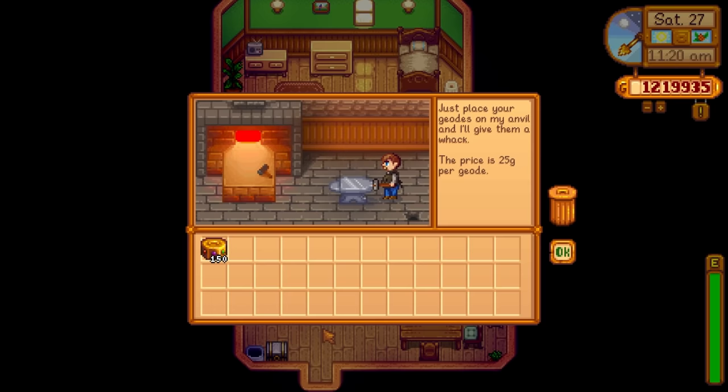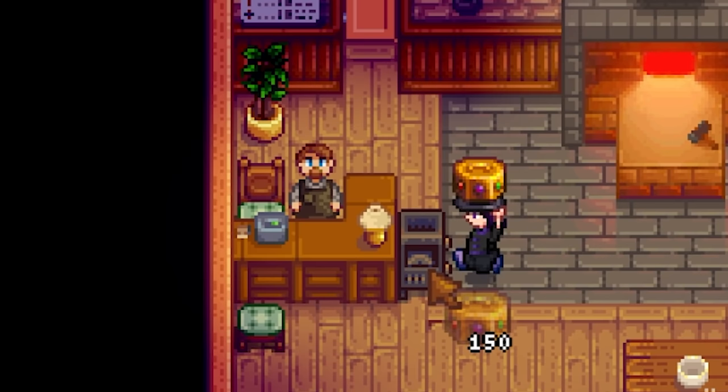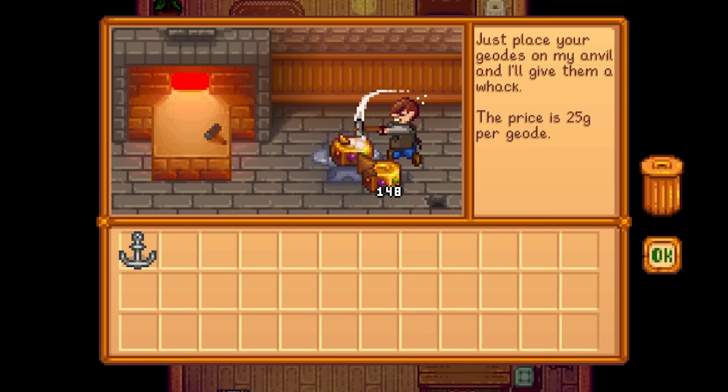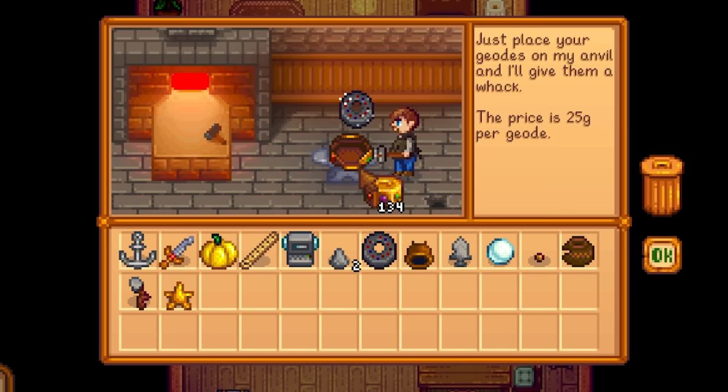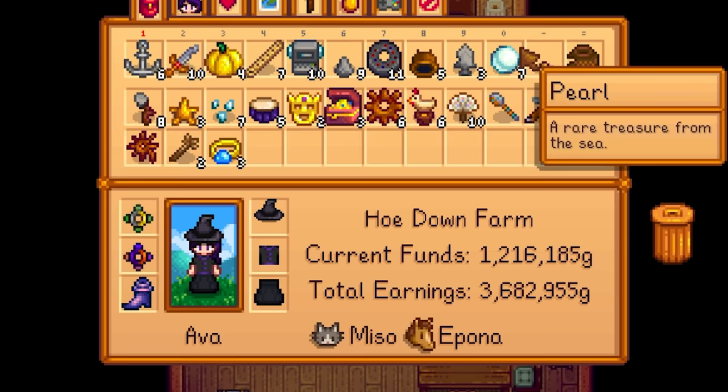To open artifact troves, you need to take them to the blacksmith Clint — the geode crusher unfortunately won't work on these. There are 27 total items that can come from an artifact trove, all with an equal 3.7% chance of appearing, and the ancient seed is one of those 27 items. It took about 11 troves in my first round to get my first ancient seed artifact.